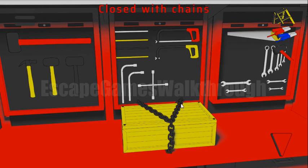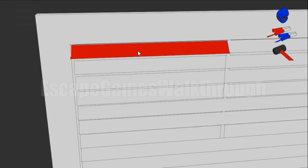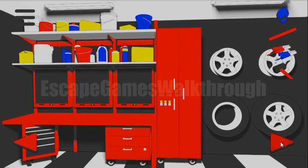Let's break this with the red hammer, then we need to saw this chain with this blade. For the screws we need screwdrivers, and they are here. Also here we can find the pipe, and then with this step ladder we can reach up here and get the red plank.